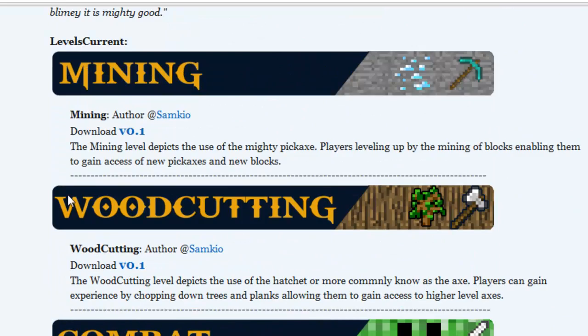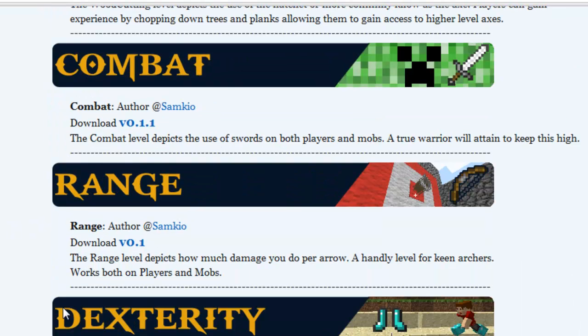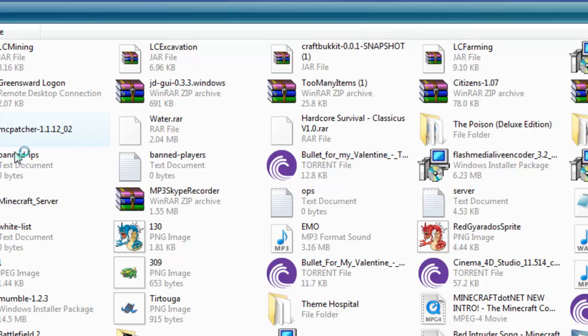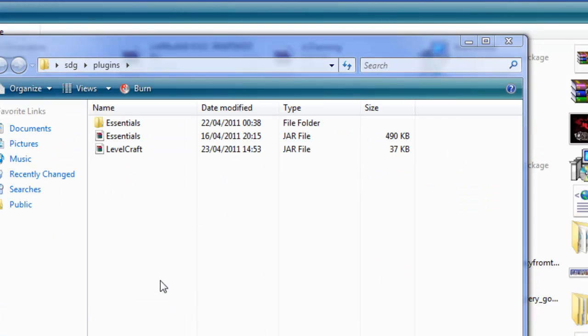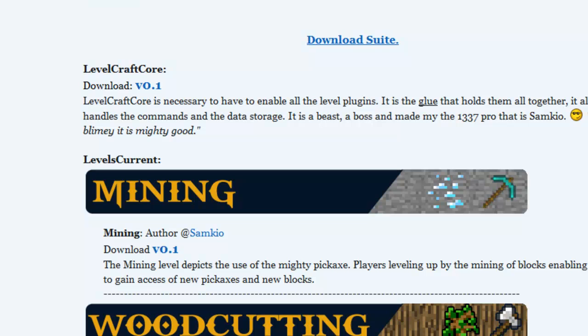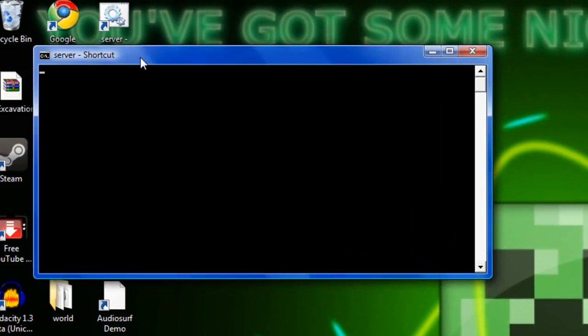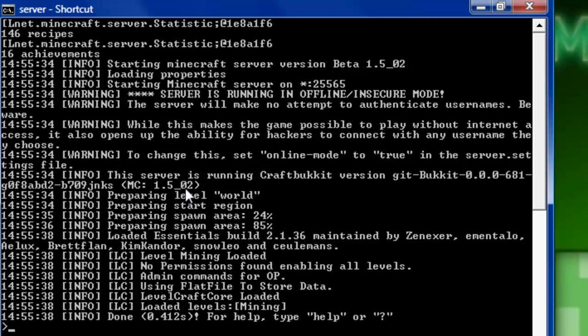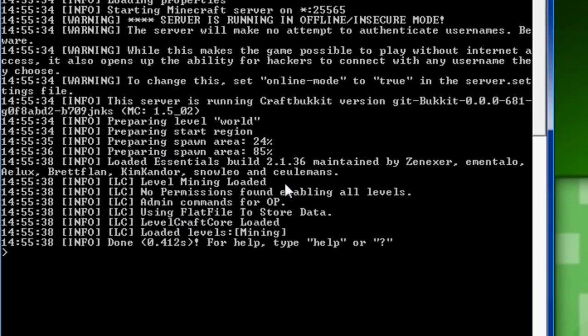I'm going to show you how to install the Mining level because it's a lot easier, and they're all the same process. All you have to do is press download, get your jar file, and drag it into your plugins folder — it doesn't matter where it is in order, just put it in the plugins folder. Once you've done that, start your server up. Once everything's loaded, it should say: Levelcraft Core loaded and Loaded levels mining.